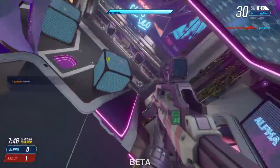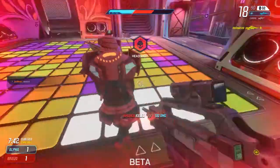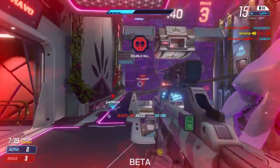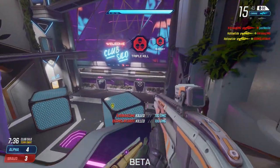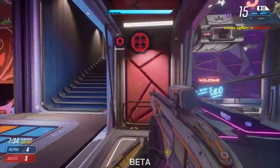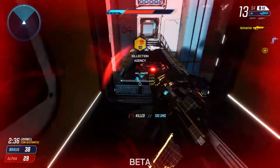One thing to also note is that you can easily flank your enemies with portals — you can see through them but the enemies can't, so you can put a portal behind them, look right through it, and pick them off easily. Once you start using your portals, you're also going to want to close them after you've gone through. This will keep the enemy from chasing you and will always cut them off.